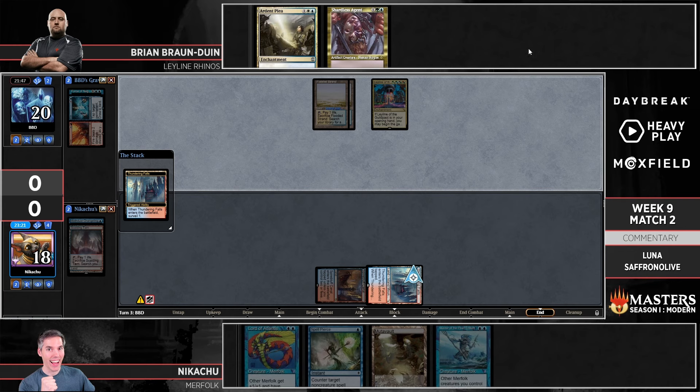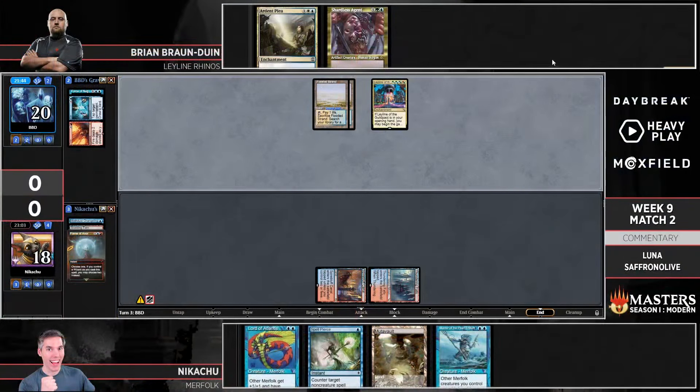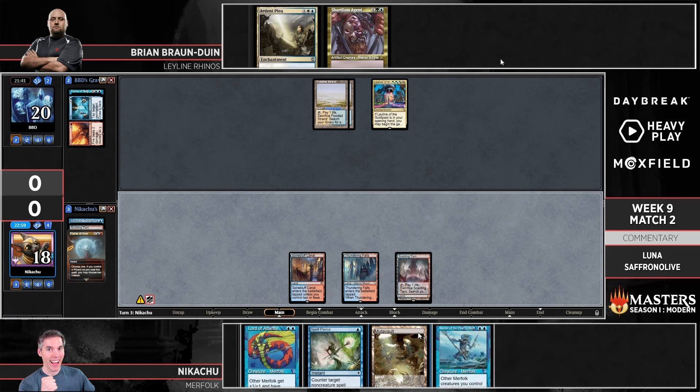It's so funny how good those lands ended up being. When they first came out I was thinking probably not good enough for aggro, but good in midrange and control — but looks like they're good enough. There's a Flame of Anor on top — do you keep it? It kills a Rhino. I would keep it — your opponent missed a land drop so you're cool just going land, pass, leave up Pierce. If you don't do anything, draw two. A draw two seems nice, but looks like it's heading to the bottom.